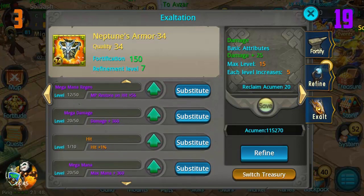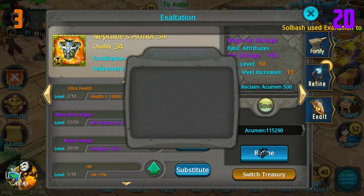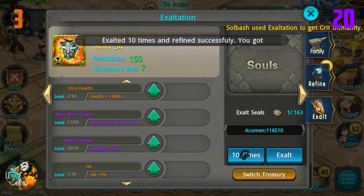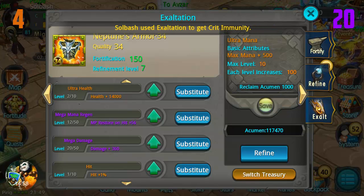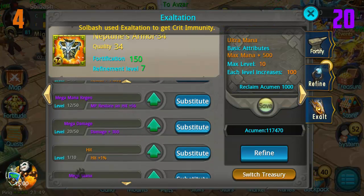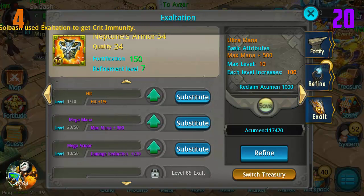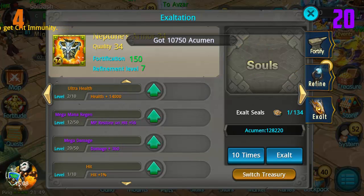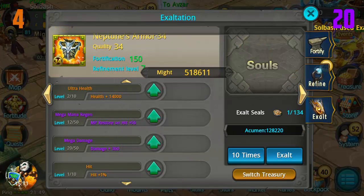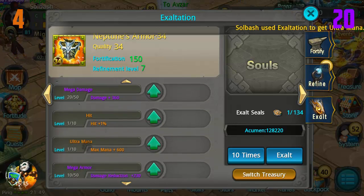I'm gonna level this stuff up in just a little bit. Let's move over to another piece of armor that doesn't have as many ultras on it, just in case we get any more. We've only got three already, which was the maximum amount we got off of just using the singles. And here - another one! Ultra mana, awesome! We have a mega mana right here so we're gonna replace this and it's gonna give us another 140 mana over that leveled-up one.